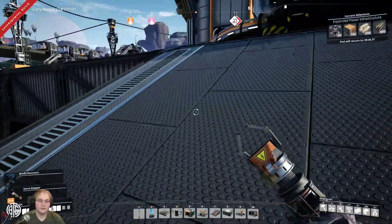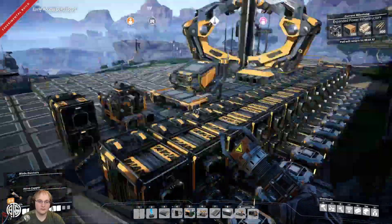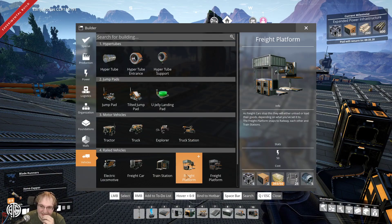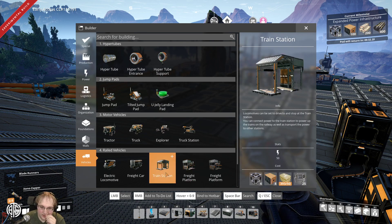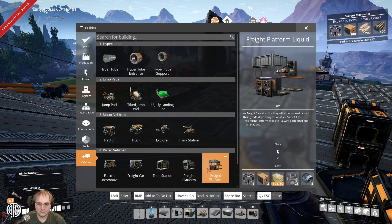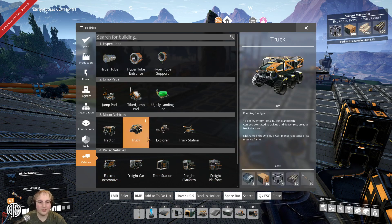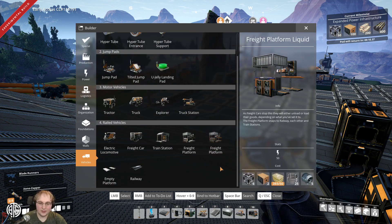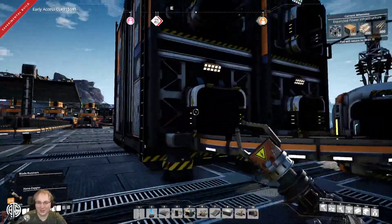The train station is just for automation. You also need power for the tracks — the station powers the tracks, and you can power the station at one point and it'll power the other side through the track itself, which is good because that means the other end doesn't matter so much. It's 50 — not listed in megawatts, it's all in gigawatts. We've not hit 1.21 gigawatts yet.